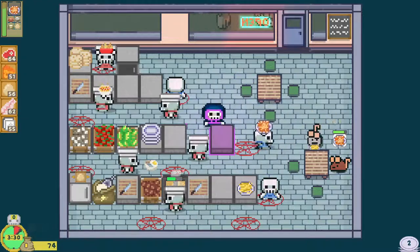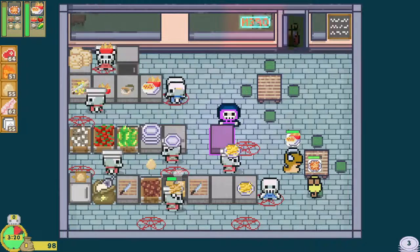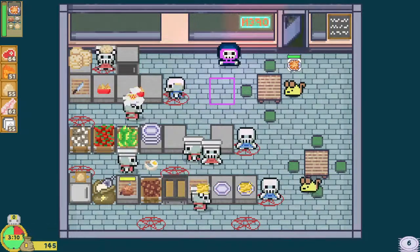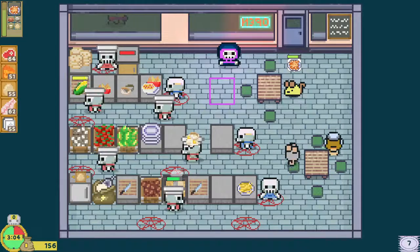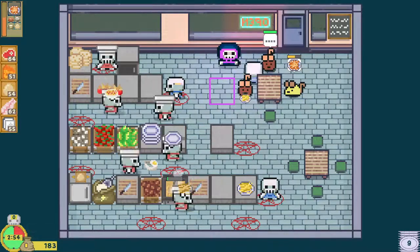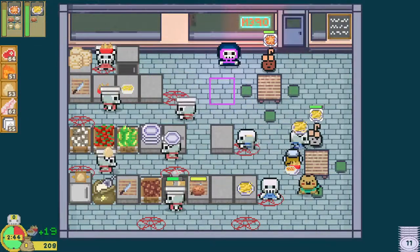Why don't we have any potato latkes? There we go — they're a little more patient when it comes to potato latkes, so that's good. That's probably because of the fry guy in the fryer. This potato latkes takes so much time to make. We're only using one animal product — only eggs, and only for the one menu item.